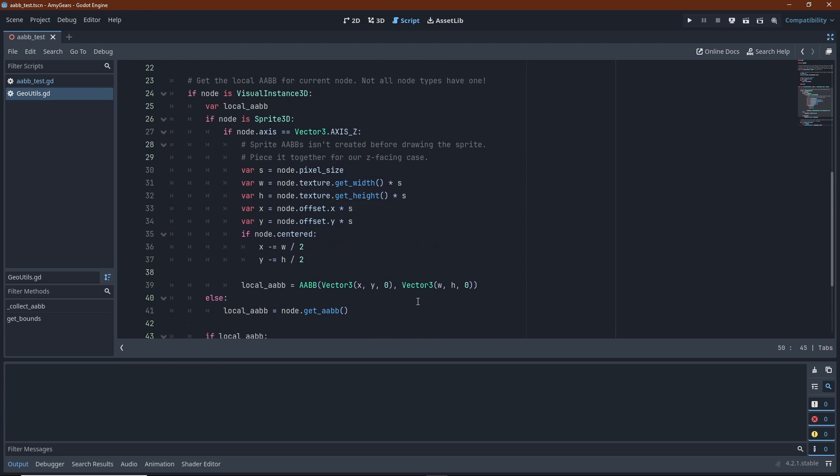Now let's have a look at the support for Sprite3D. In my game, I only care about sprites that face along the z-axis. The size of a sprite is determined by the dimensions of the texture as well as the pixel size property. I also take the offset and center properties into account to position the box correctly. The resulting box really is a plane with zero depth in the z-axis. It shouldn't be hard to adjust this code to sprites facing other directions if you need it.